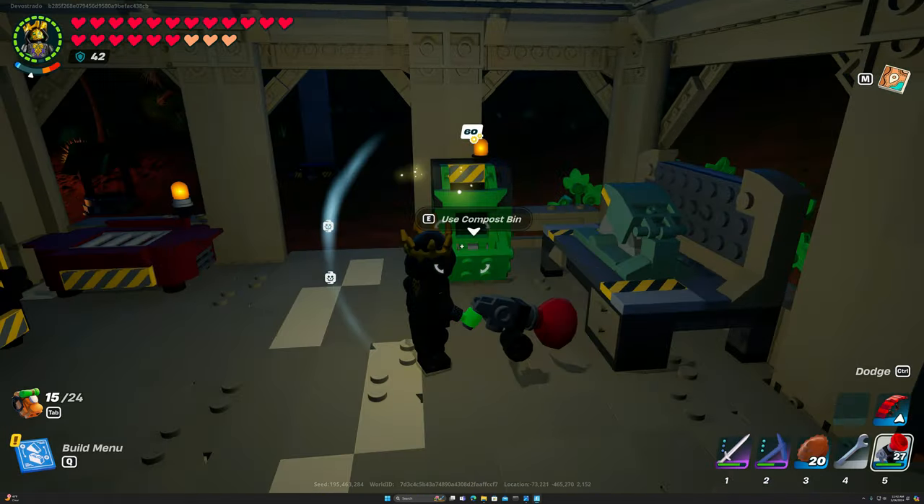The compost bin takes a super long time. Also, you might want to set all your villagers to start cooking, since it takes a ton of food to make power cells.